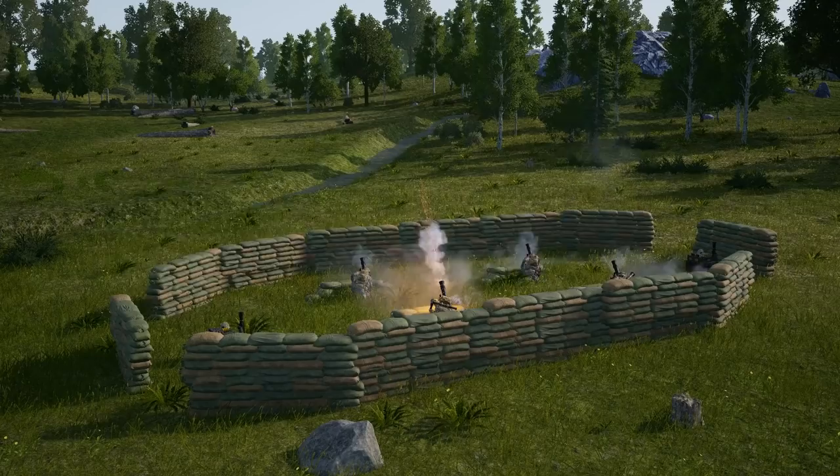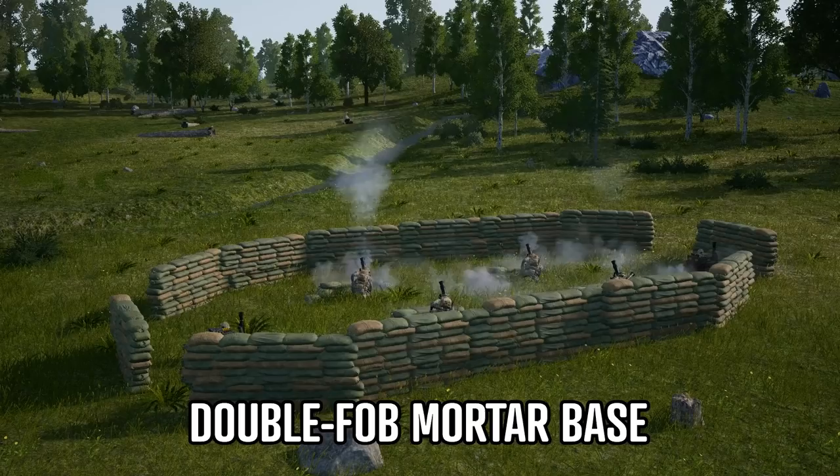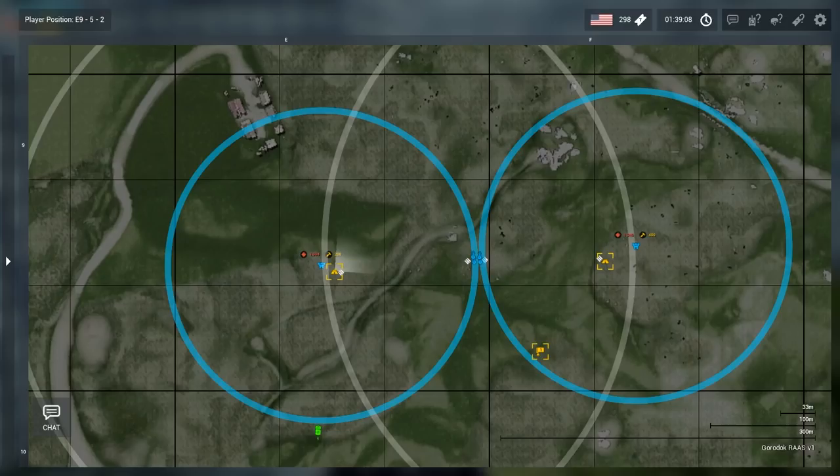Finally, to wrap up some advanced strategies: although it might seem crazy, it is possible to run a four-mortar team. To accomplish this, drop two FOBs next to each other, place the mortars in the middle, and build a round. The biggest issue you'll run into is supply, so a dedicated Logi runner splitting ammo between the FOBs is a must. I'd also recommend placing a defensive rally somewhere outside the FOBs in case you get overrun, and spending the time to build two HABs on either side is always a good idea. This can be extremely effective if used well, but can also be a huge waste of resources and tickets if done wrong, so be careful.